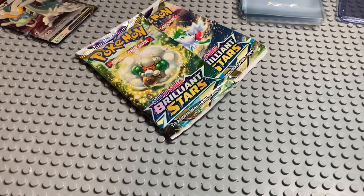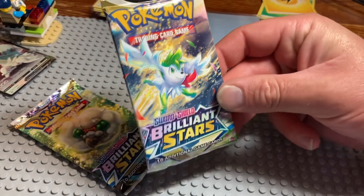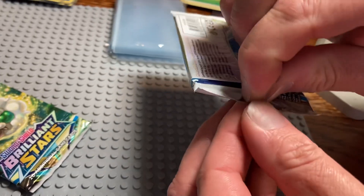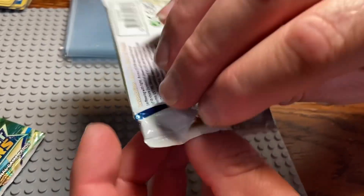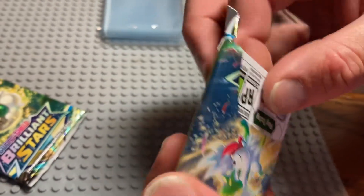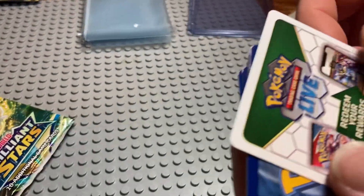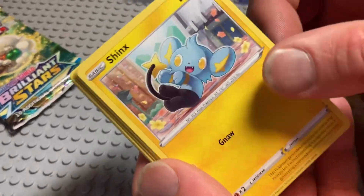All right Luke, which one should I open? I'm gonna go to the same one. We're starting to learn names — well, at least Lucas is starting to learn the names. I have the V-Star and V — that's all it takes to start learning the names. Ready? Go! White code card. Maybe I'll pull a rainbow code card in this one. Could be Pikachu — we already got him, and we got a lot of him.